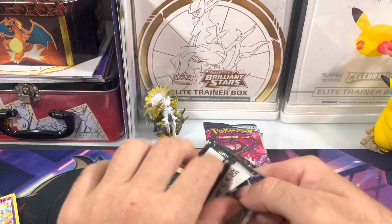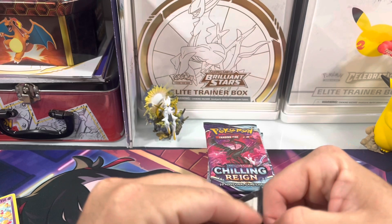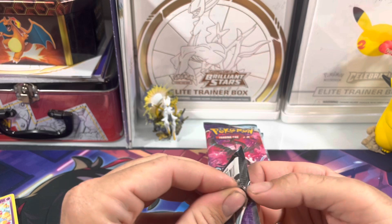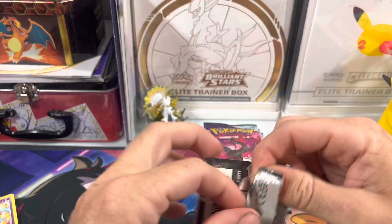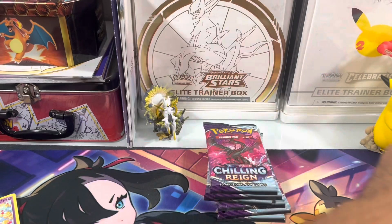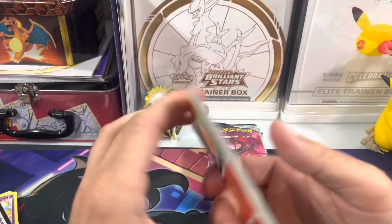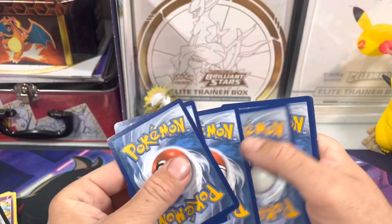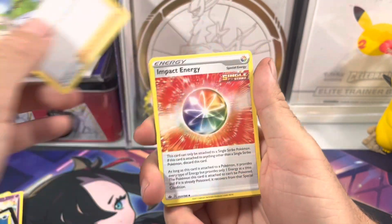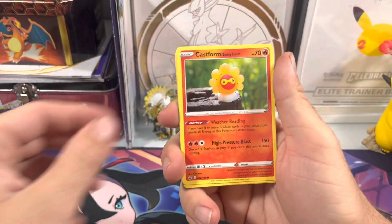Pack number two, let's see how we do. What's your favorite card from this set? Let me know in the comments. I really like the Blaziken — I've actually liked that one for a long time. The artwork is really cool, it's different. Let's go — electric, electric, lightning... walk.